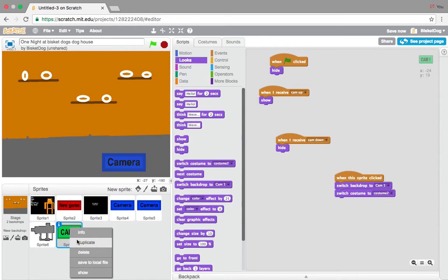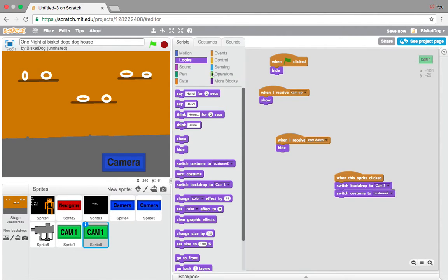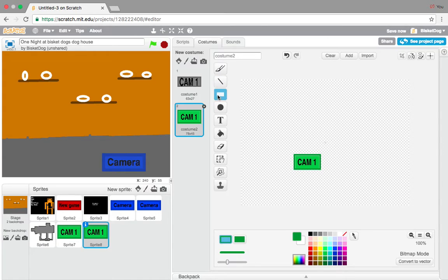Now we're actually going to make the real camera buttons to switch to different stuff. We want it to be costume 2 again, just like that. Except we just want to name it cam 2 - that's the only thing we're changing.